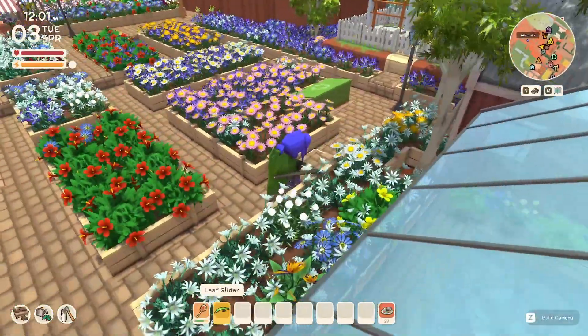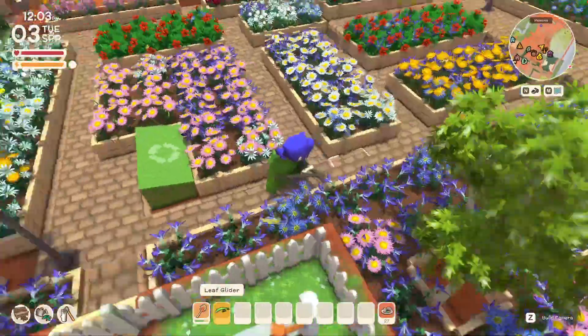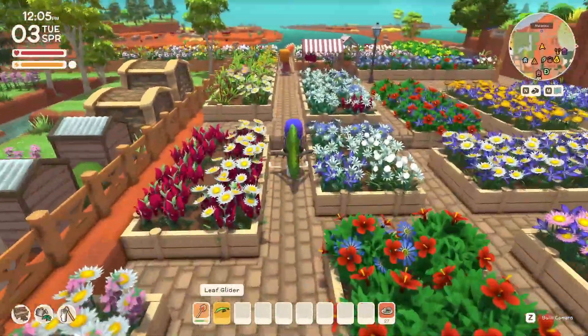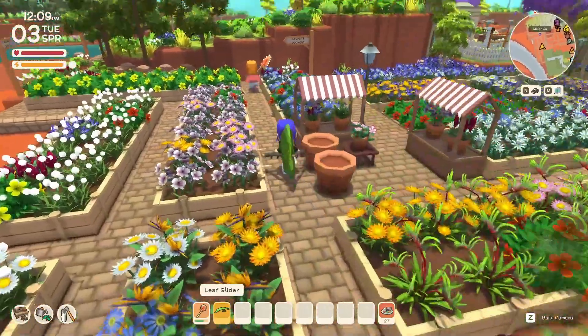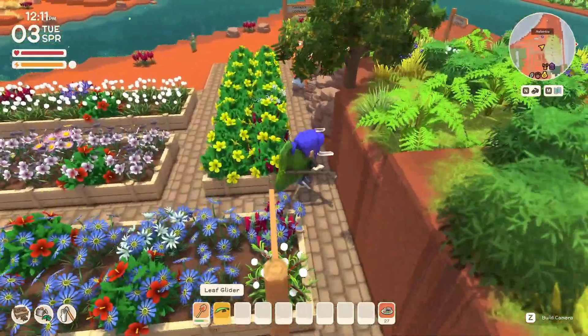If you keep coming along you'll see there are little shops and stalls in here to sell flowers and pots. And then if you come along up to Casper's Lookout, you can have a lookout over the town — it's really really cute.